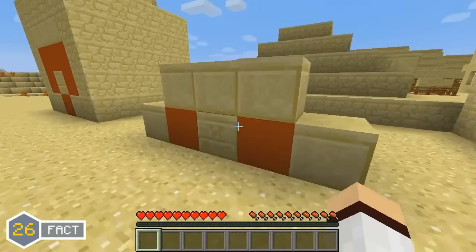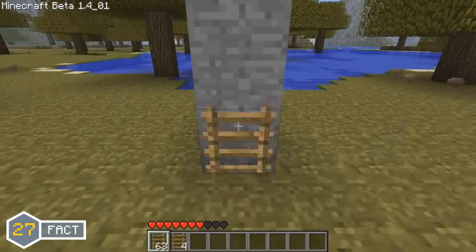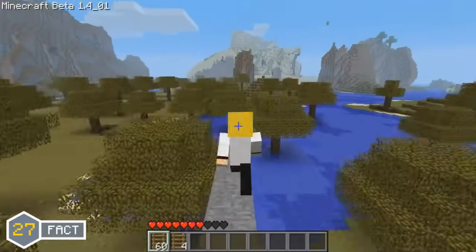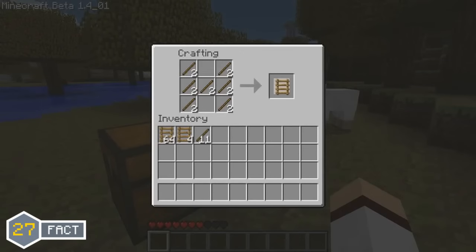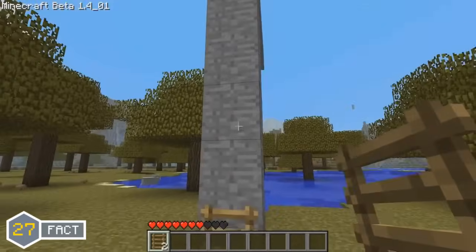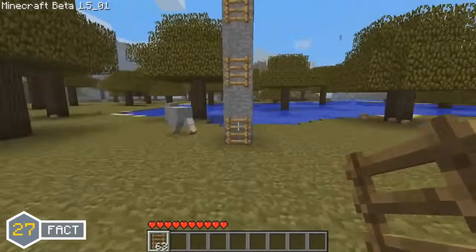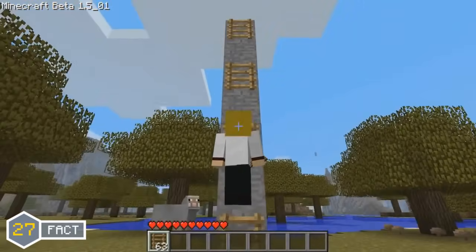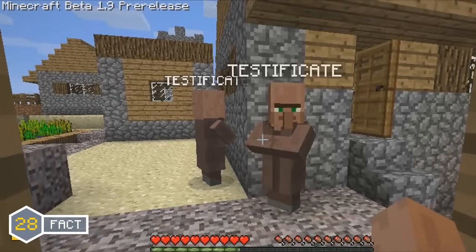From Minecraft in dev all the way up to the Beta 1.4 update, there was a feature where the player was able to place and climb ladders spaced every other block. This was a very cool but overpowered feature because players didn't have to use as many ladders to climb to their destination. But in the Beta 1.5 update, the ladder mechanics were changed so that the player could no longer climb ladders spaced every other block.